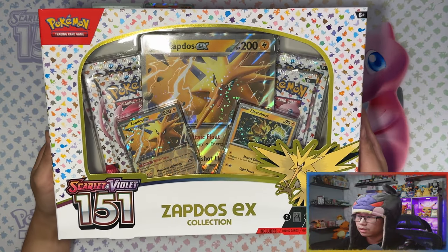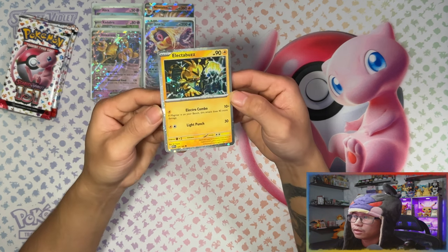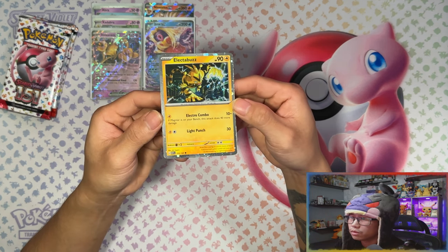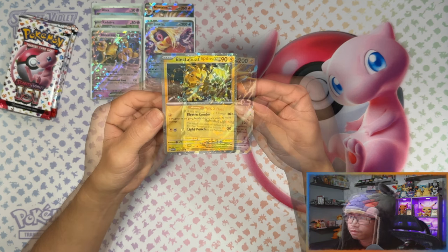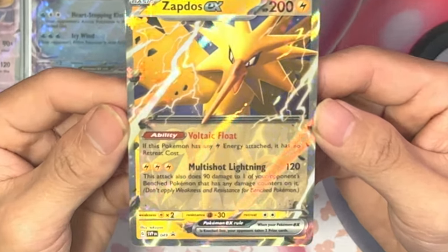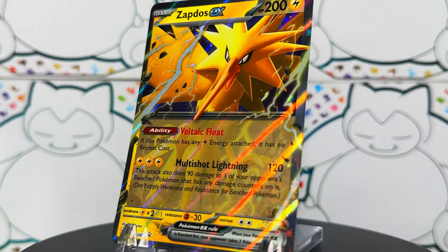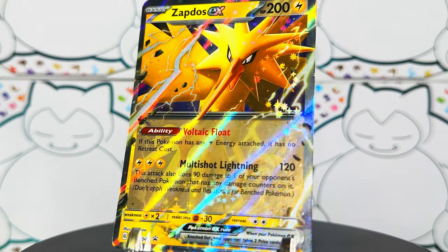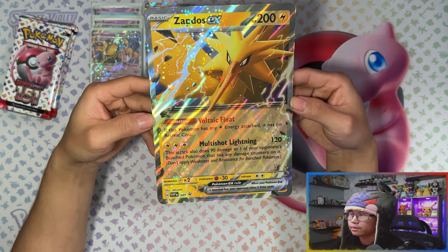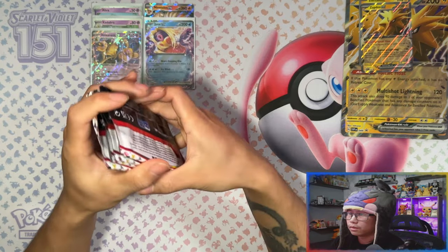Moving on to the Zapdos EX collection box. Here's the code card, the Electabuzz cosmo holo with no swirls, and your alternate art Zapdos EX black star promo. You also get a jumbo card and four packs.